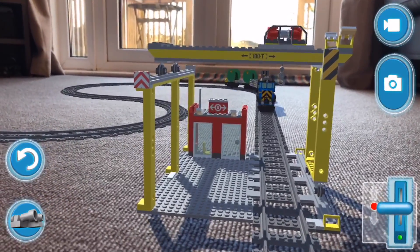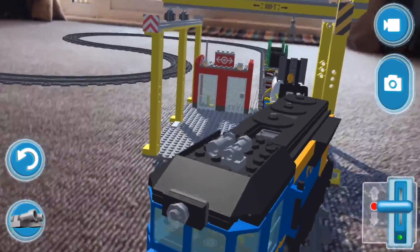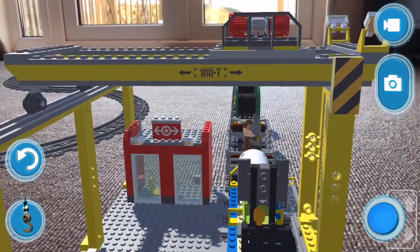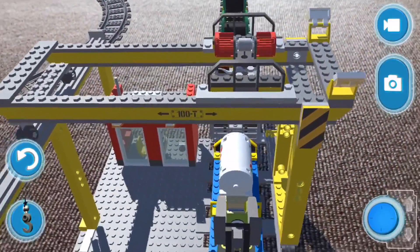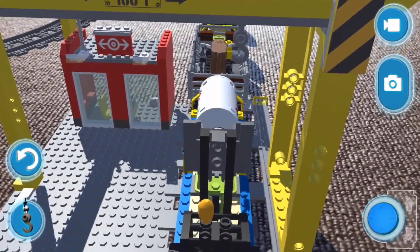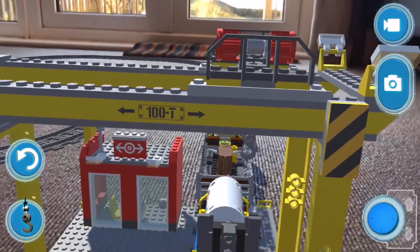I wonder if there's any more gold bricks. Can we stop him under here? I wonder if we can offload anything. Have we got anything to offload - if we do the hook? I don't think it goes low enough. Can we pick up the forklift truck? Perhaps we can't. There's nobody in the office - maybe they don't let you pick up things to take to the port until there's someone in the office.